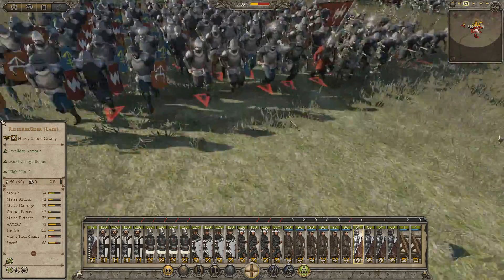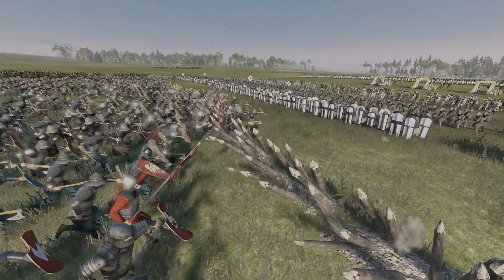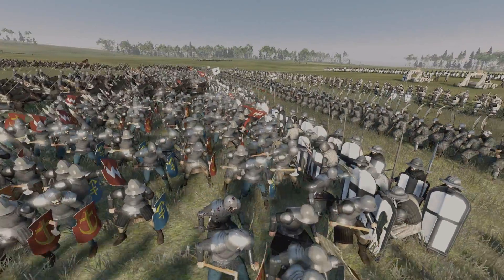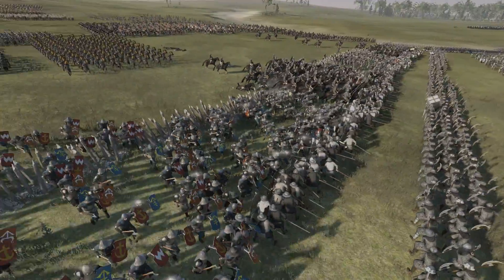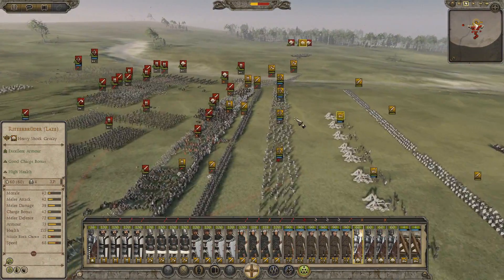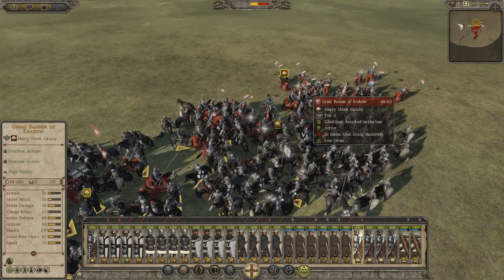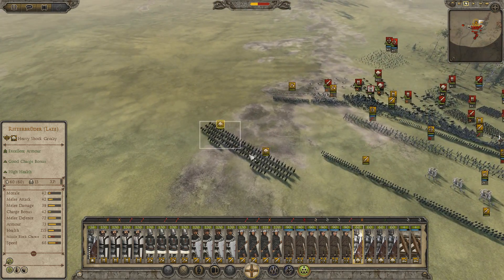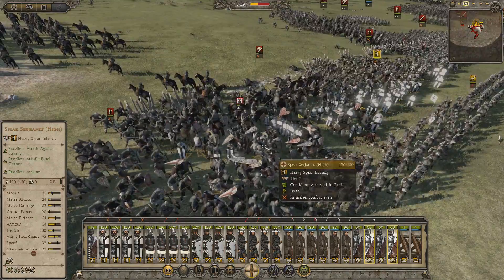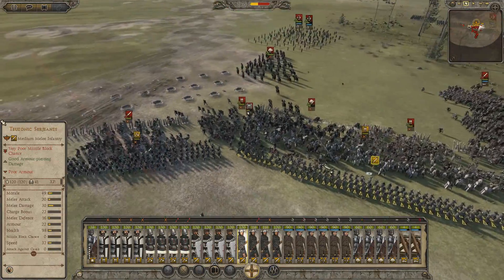Let's put this into slow-mo so we can see what's happening. Poland is really launching their assault with a lot of vigour here — something to be wary of. As they're hitting the lines, we'll have to see how long the Teutonic Sergeants can hold. Oh god, the cavalry's charging right in. Most of our men are engaged. Our cavalry is actually getting surrounded — the Ritterbrüder taking down some mounted sergeants, and the Grand Banner of Krakow appears to be holding.